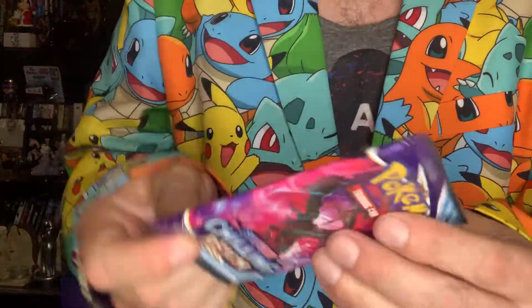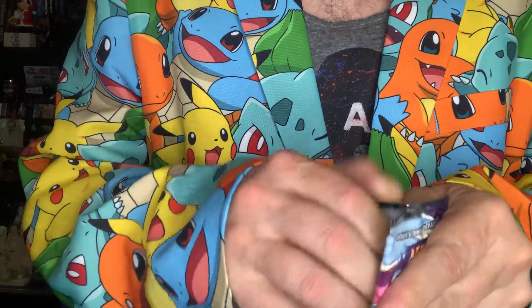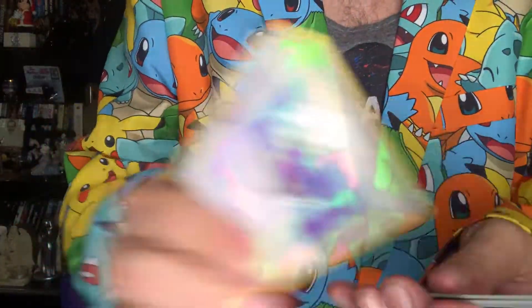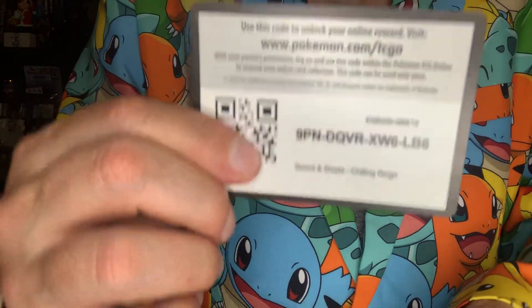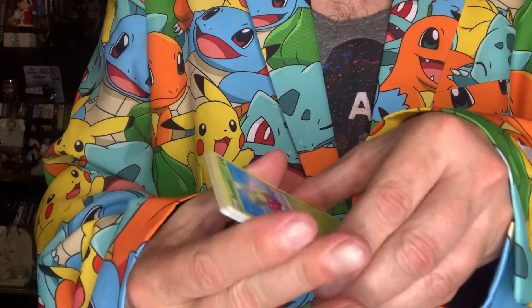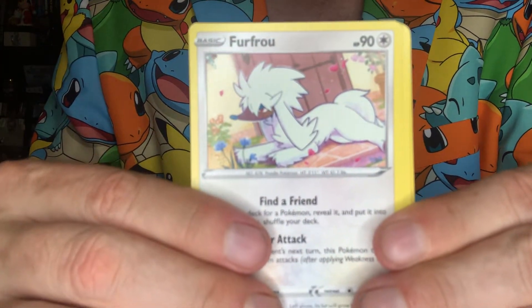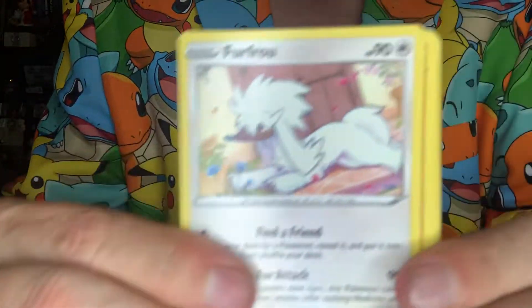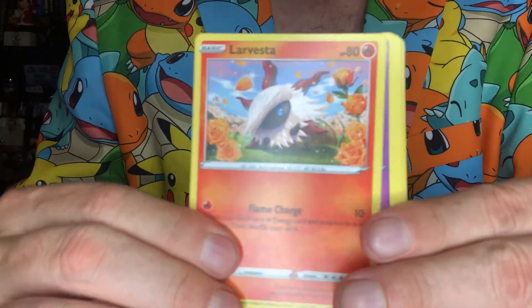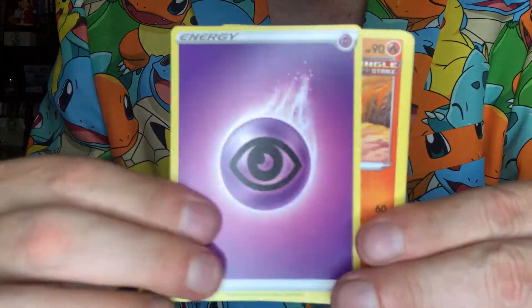Next, let's open up this one. I want to see what's inside. Code: one, two, three, four, one, two and we are bounce, sweet. Oh, Furfrou! Diglett. Larvesta, yeah Larvesta. Inkay, yeah that's Inkay — Psychic.